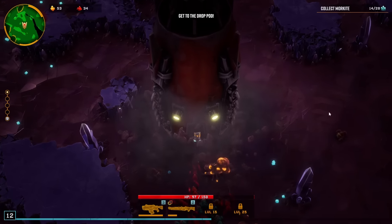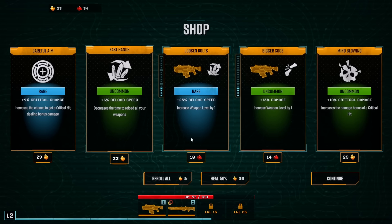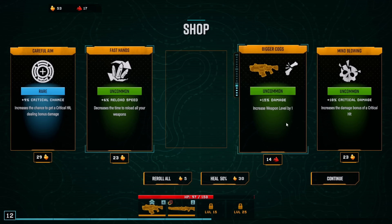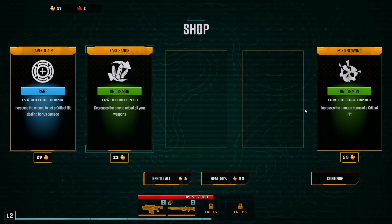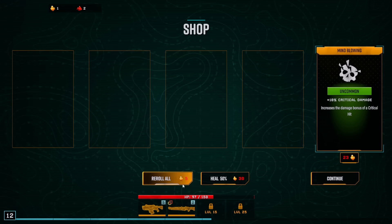Oh, I didn't do the side objective. Wow, that was a very failed attempt. The side objective gives you a bunch of gold and nitra. This is the shopping phase. 18 nitra for 25% reload speed — I'm gonna take that. 40 nitra for 15% damage — I'm gonna take that too. With gold you buy global upgrades. So we're going to go 9% crit chance and 6% reload speed. You can also reroll and heal, but 23 gold for crit damage is better than 30 gold for healing.